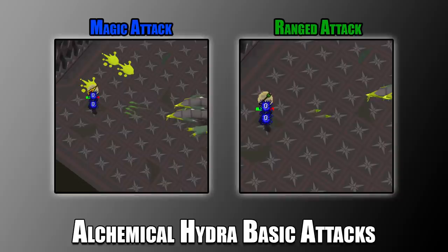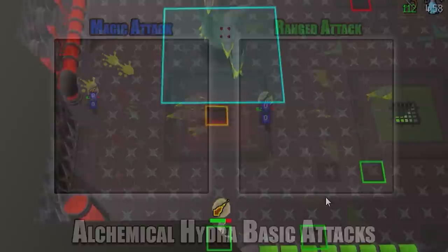The Alchemical Hydra only attacks with magic and ranged. The magic attack looks like green projectiles with little tails, similar to comets or meteors. The ranged attack appears as two solid green barbs with no tails. That visual difference is how you can tell them apart.